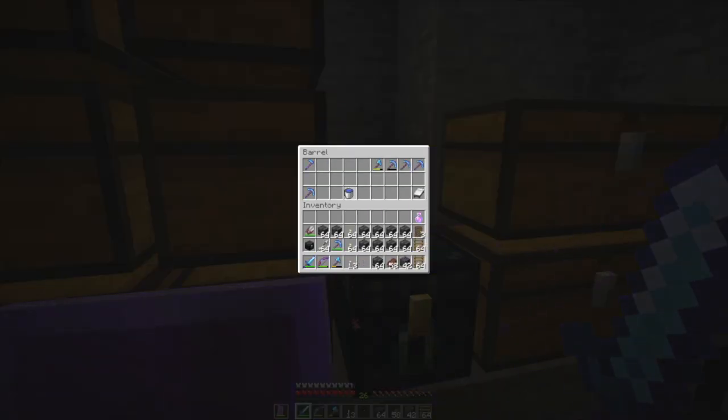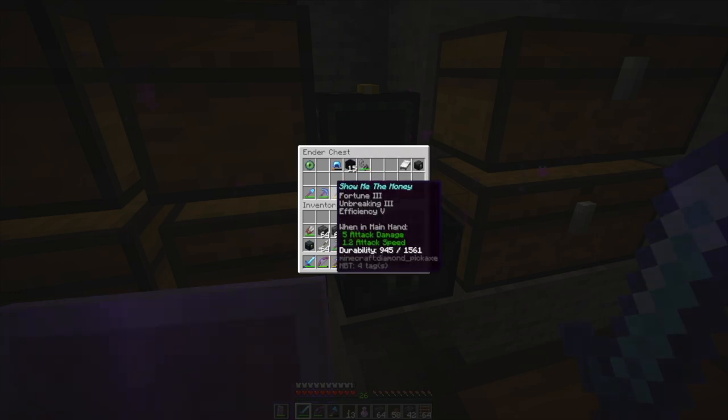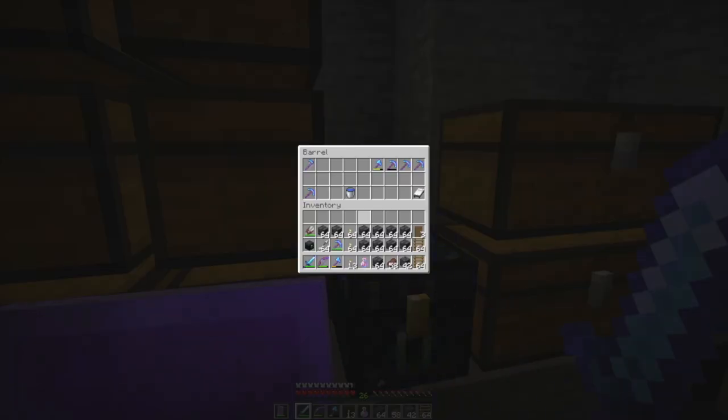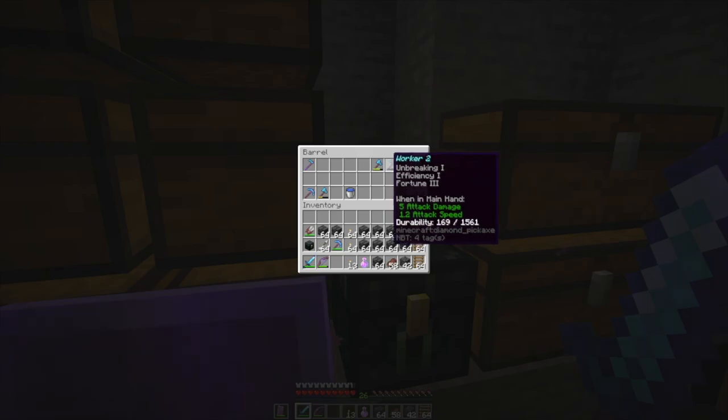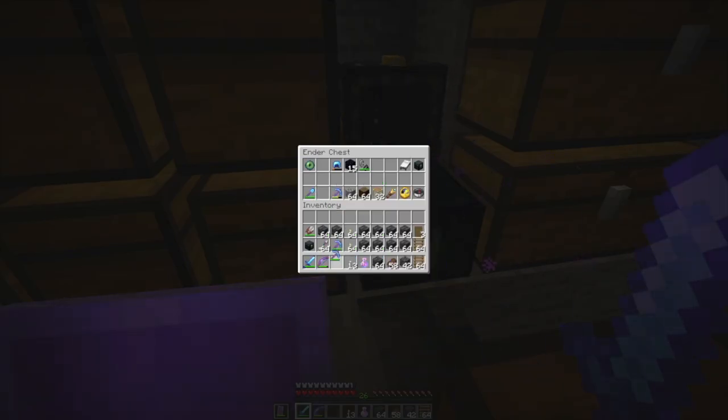Tools and stuff — I don't need to bring a water bucket into the nether. I should probably bring some obsidian. I've got the ender chest. I'm carrying a worker pick. Let me put this axe away because I don't know that I need it. I want to bring my silk touch pick — let's bring that.